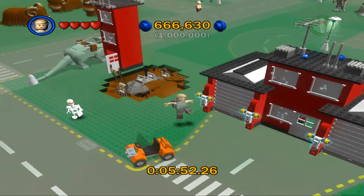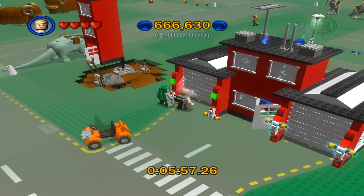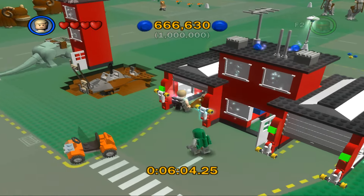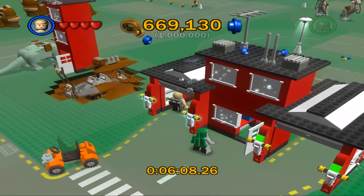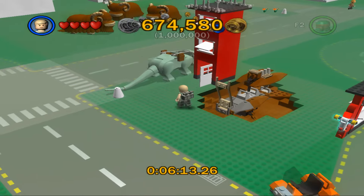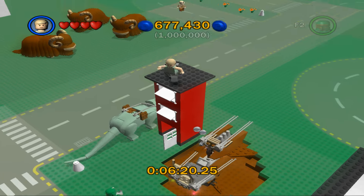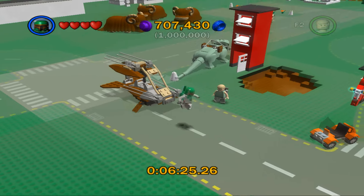Did I miss something? Yeah I did, I missed something. I've got fast force going, and that's a good one to have for this level too. There we go — that's the Ewok Flyer.